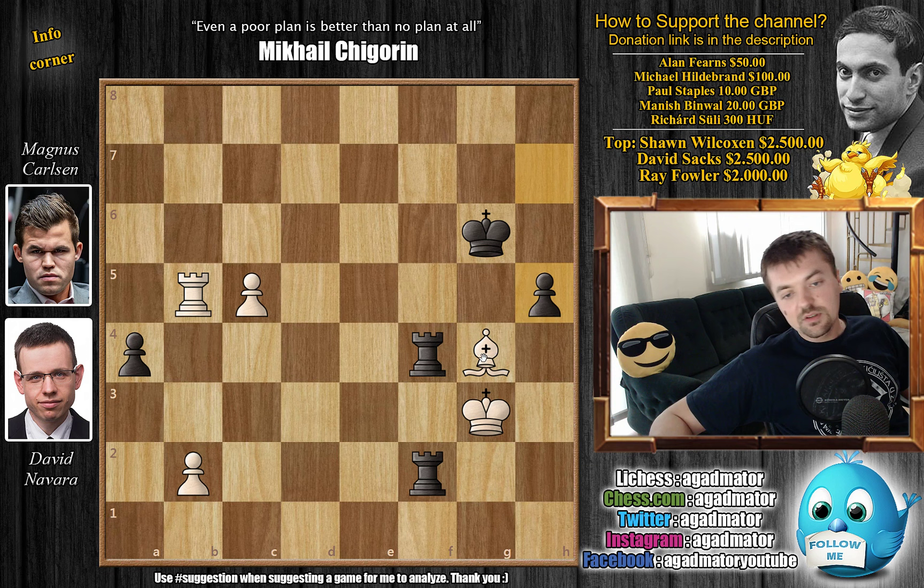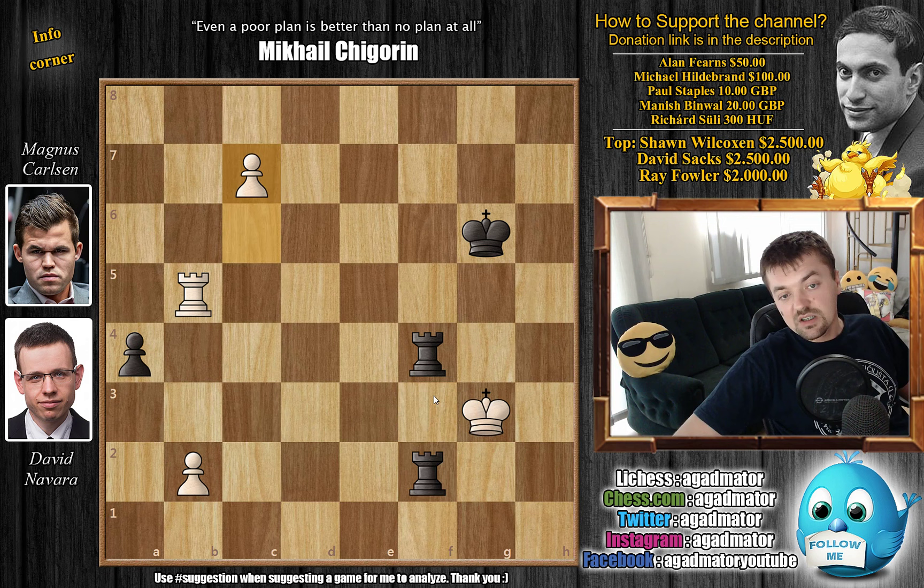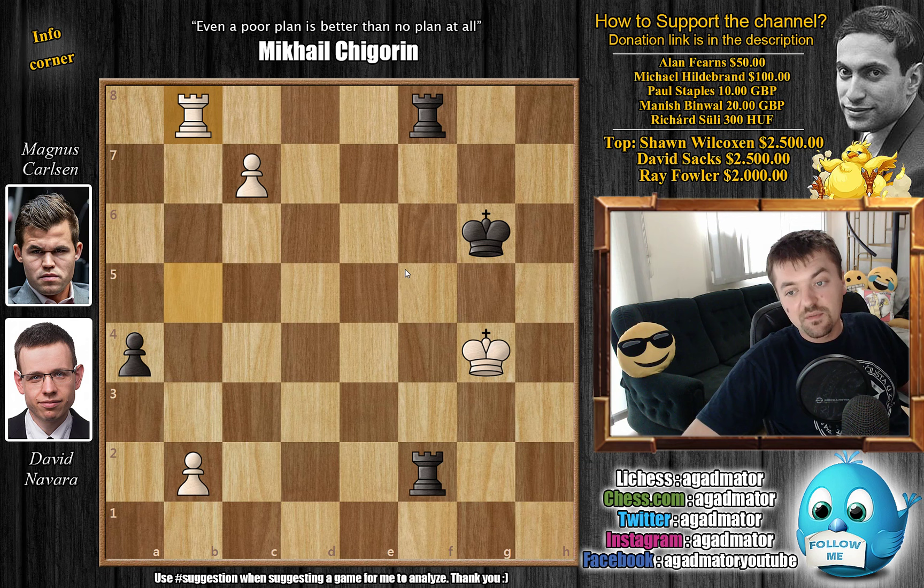We have rook to g8 check, king back to f6, rook back to b8, and Carlsen just grabs the pawn — rook captures on h2. We have rook captures on b6 and now king to g5. We have f6 by white — you cannot capture it, because king captures, b3 check picks up the rook, which would be winning for white. After f6 we have rook to f4 by Carlsen, checking the king. King goes back to g3, now comes rook h2-f2, so the king doesn't have many squares. The rooks are unable to leave the f-file as they are guarding each other.